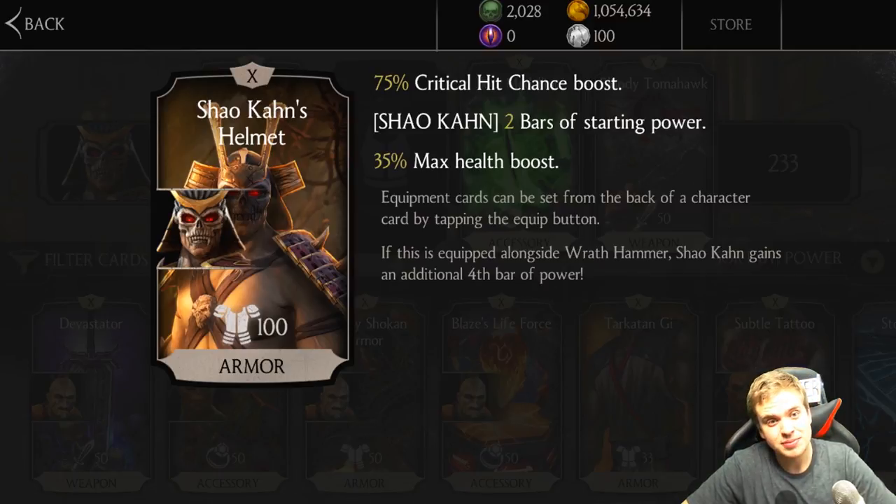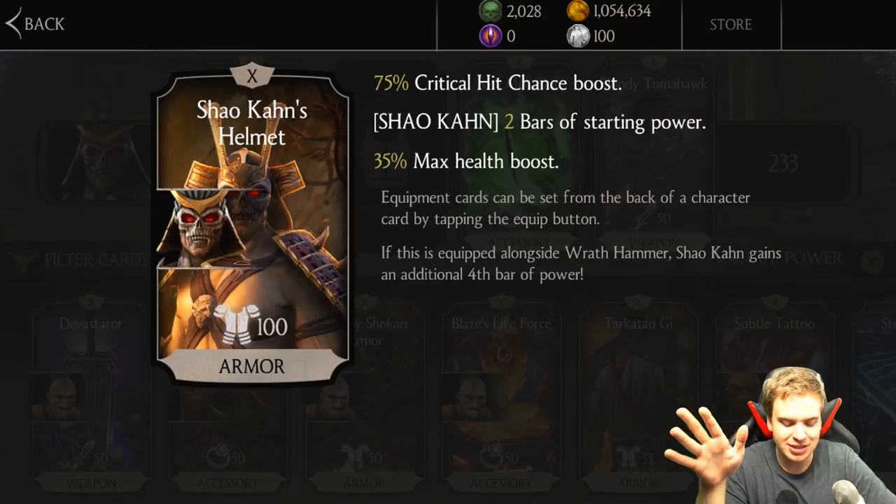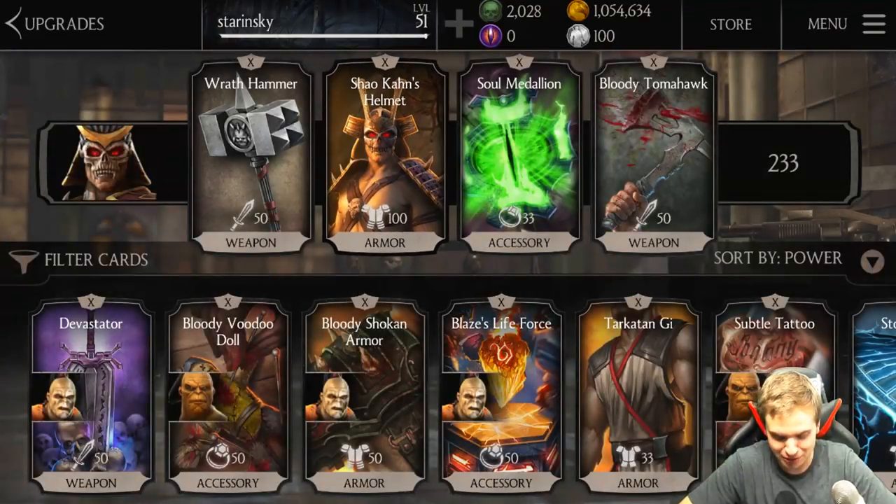Funny thing is, if used together, Shao Kahn will get not 3 starting bars of power, but 4 for some reason, which is great. So 4 bars of power is not an empty bar of power, it's a full bar of power, which is insane. Imagine using Mournful Kitana in the same team and Bloody Tomahawk — you could technically push it to 6 bars of power, but there's just not enough space for 6 bars of power.